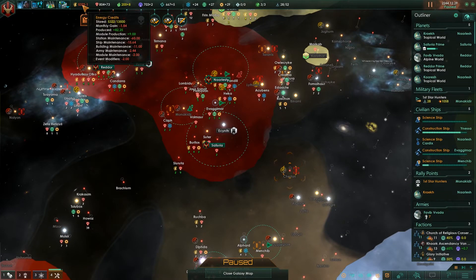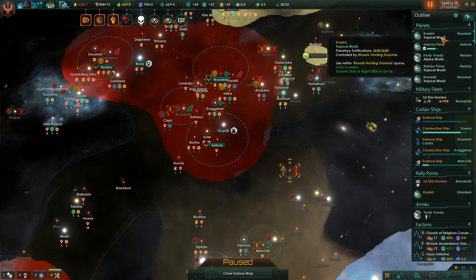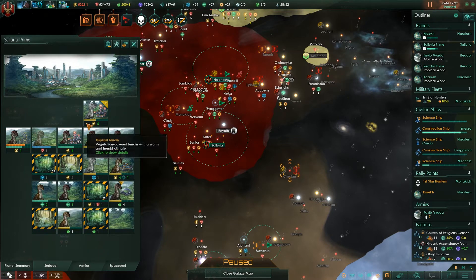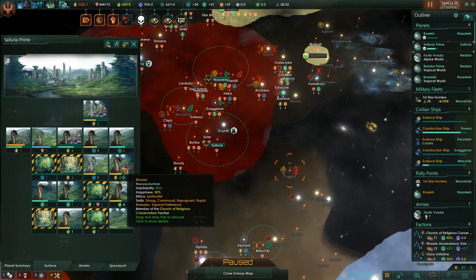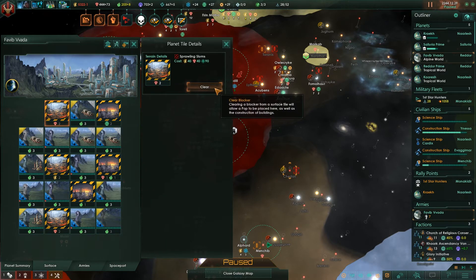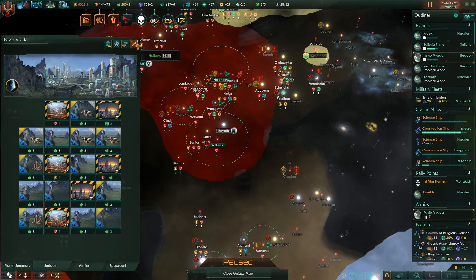We have a bit of an energy issue, probably because the fleet's out and costing maintenance. Let's upgrade that while we're at it - upgrade that, physics lab - and might as well upgrade those power plants. We have tile blockers being cleared, and these people provide food, though I could clear more tile blockers to allow their population to grow a bit more so they can provide more food.